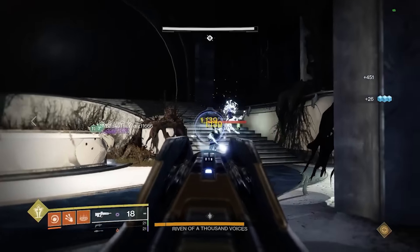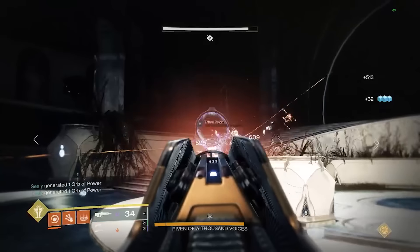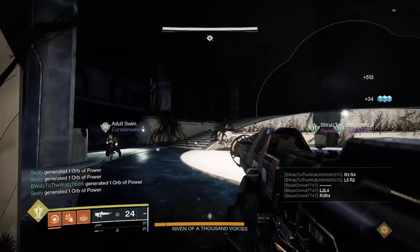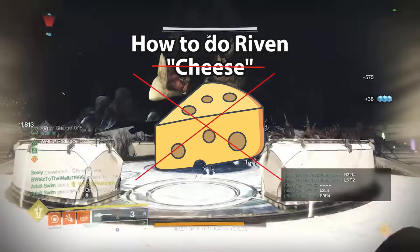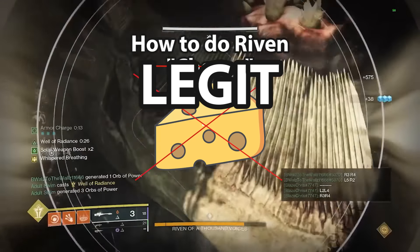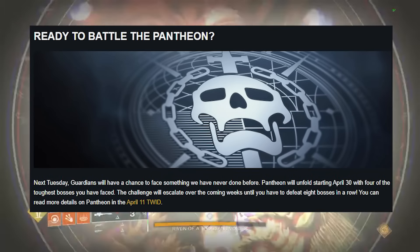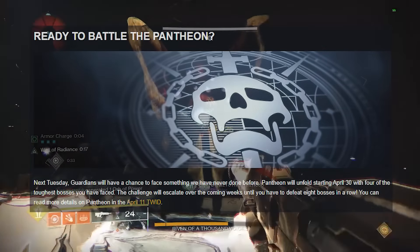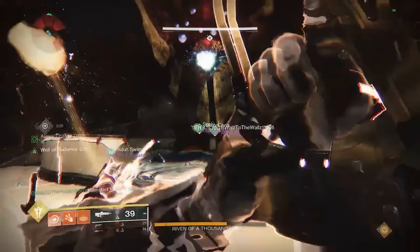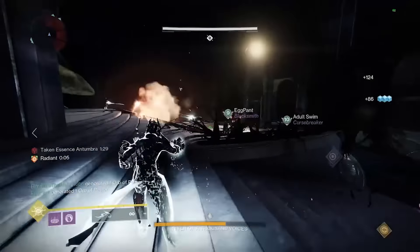What is going on guys and gals, Brooklyn Bound the Raid Scientist here. Today we're going to refresh your memory — or maybe even show you for the first time — on how to do the Riven encounter from Last Wish legit. We know that there's a new Pantheon mode coming out soon and it's going to feature a raid boss gauntlet with escalating power deltas. I'm guessing that Riven at some point is going to be one of the encounters we have to do.